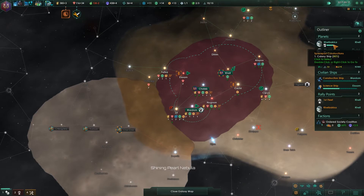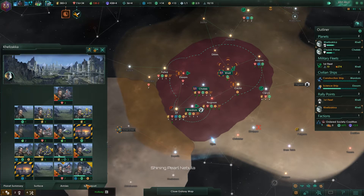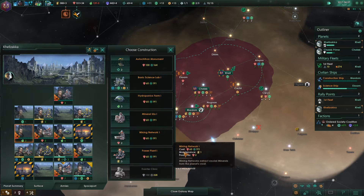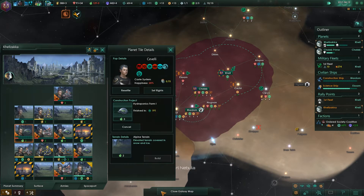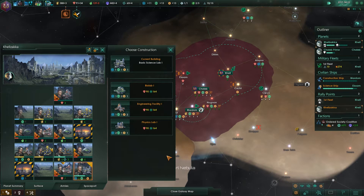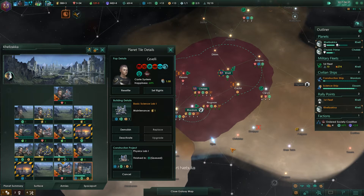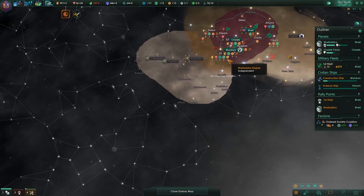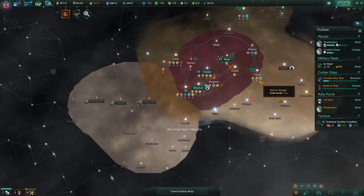Is the colony ship finished? No. Let's check the surface of our dear capital. He's been placed over there — let's move him around; this would bring us a surplus of food. The hydroponics farm means we shouldn't worry about food anymore. Can we do a physics lab? We definitely can.